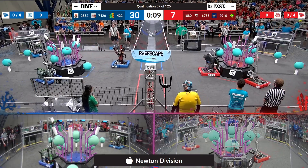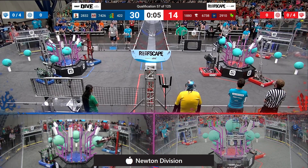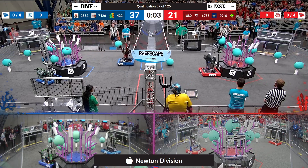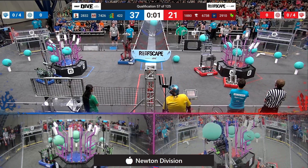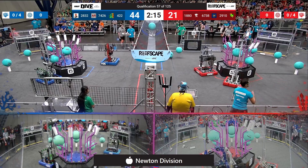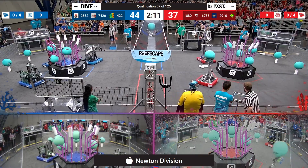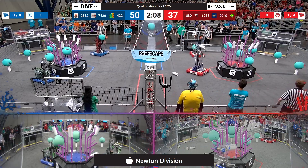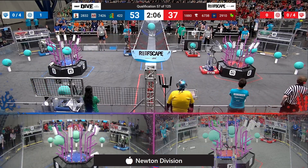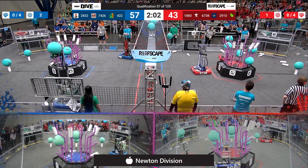Blue Alliance quickly scoring 3 Coral up high. Jack in the box scoring a second, trying for a third — they got it. See if they can get a fourth — they have it in their possession, up they go and on. Looks like it's going to be a close one. 44-28 is the score at the beginning of the teleoperated portion of match number 57. 5 Coral scored up high by the Blue Alliance, 4 scored by the Red Alliance.